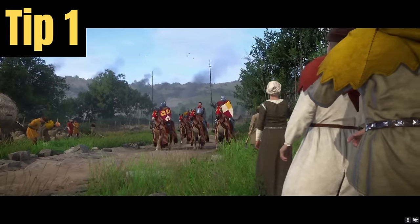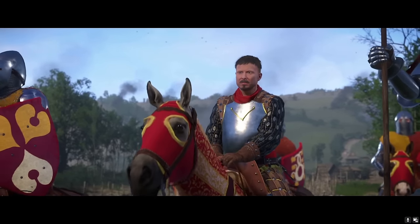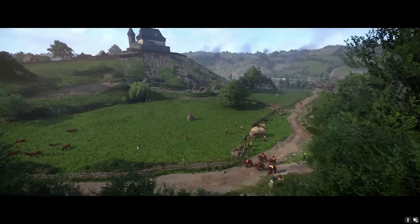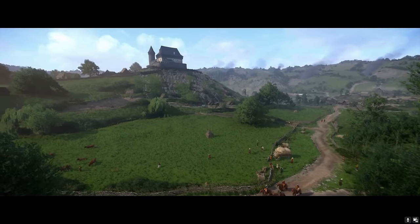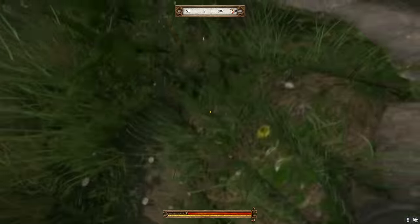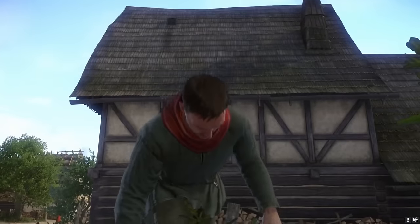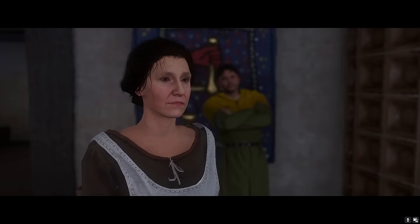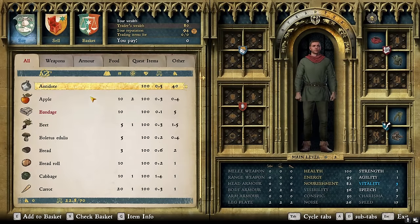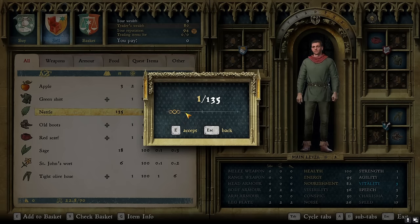Tip number 1: Use the town Skalitz to boost skills at the start of the game. The first town you start in is Skalitz — a relatively safe area and a great place to level a range of skills such as stealth, lockpicking, herbalism, strength, and some combat skills. To level herbalism, pick all the herbs in Skalitz. When you reach level 10, select the perk Botanist, which increases the sell price of your herbs by 15%. Sell the herbs to merchants and always try to haggle with the price. Any Groschen should be used to purchase Saviour Schnapps so you can save the game more frequently.